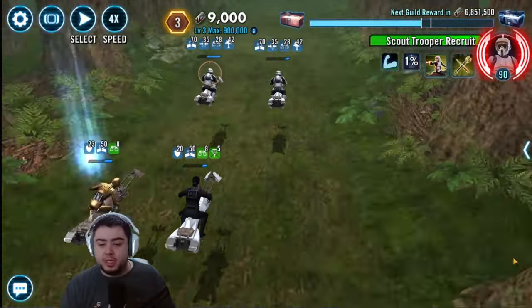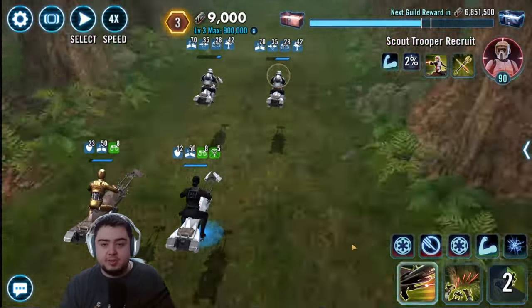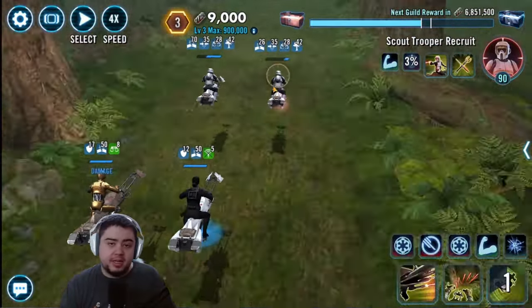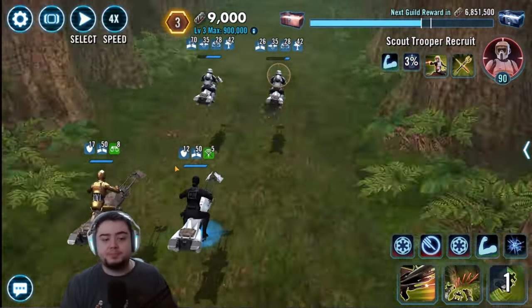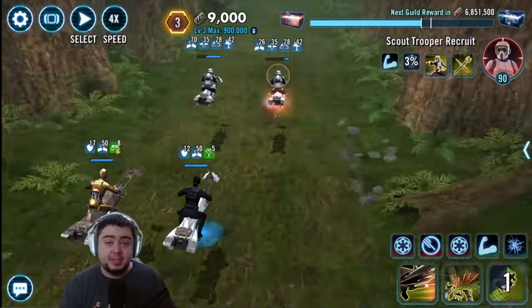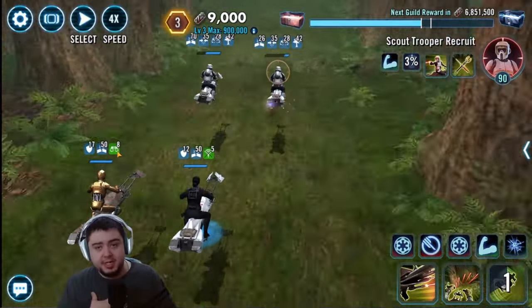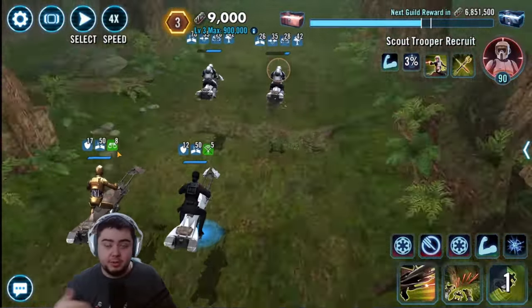For the first two rounds of enemies, we're going to hit the Evasion ability as often as we can. You can see he now has four stacks of Evasion. With four stacks of Evasion, that increases Iden Versio's basic damage by four. That's why you're trying to stack Evasion as much as possible — for every stack a Rebel has, you'll get more damage out of your Imperial Trooper's basic. We're now up to eight stacks. The reason we need tenacity on our Rebels is because these stacks of Evasion can disappear, and if they disappear too quickly we might have to restart our run. Tenacity makes it so he's less likely to lose those Evasion stacks.